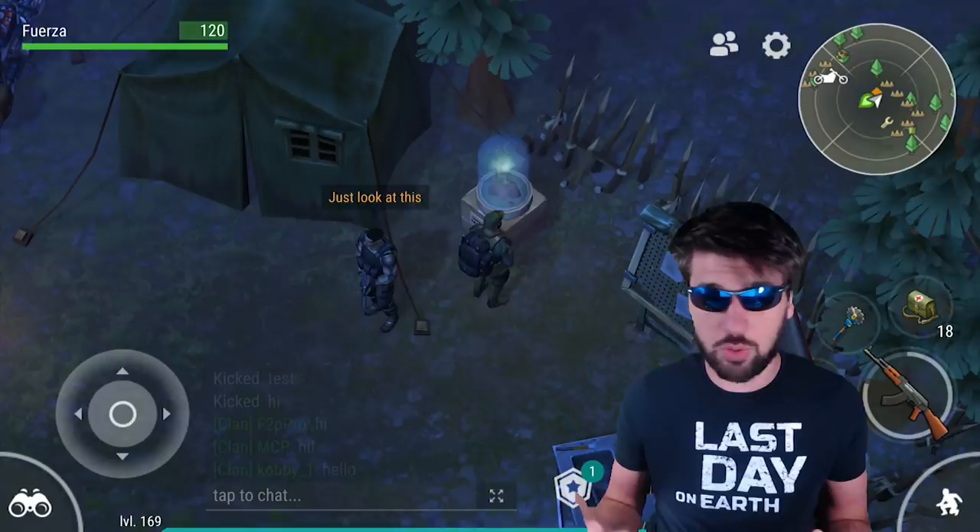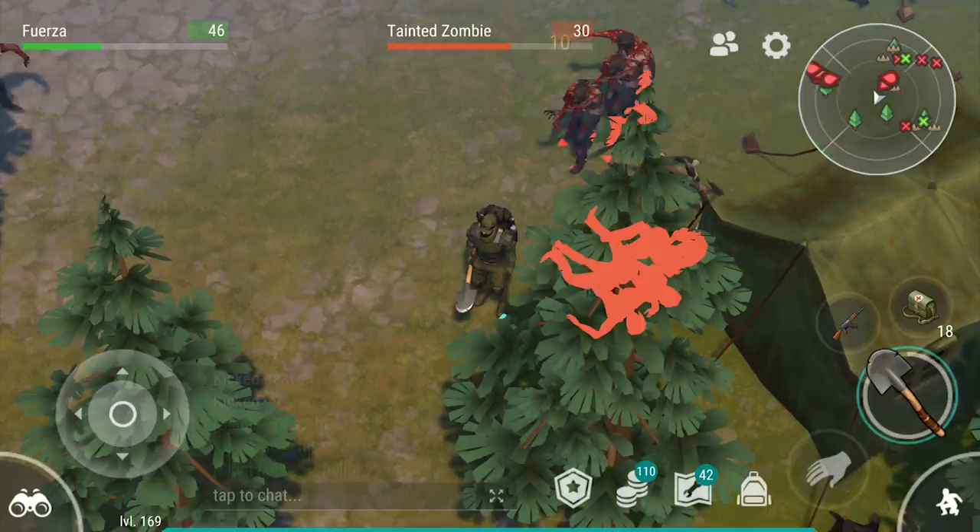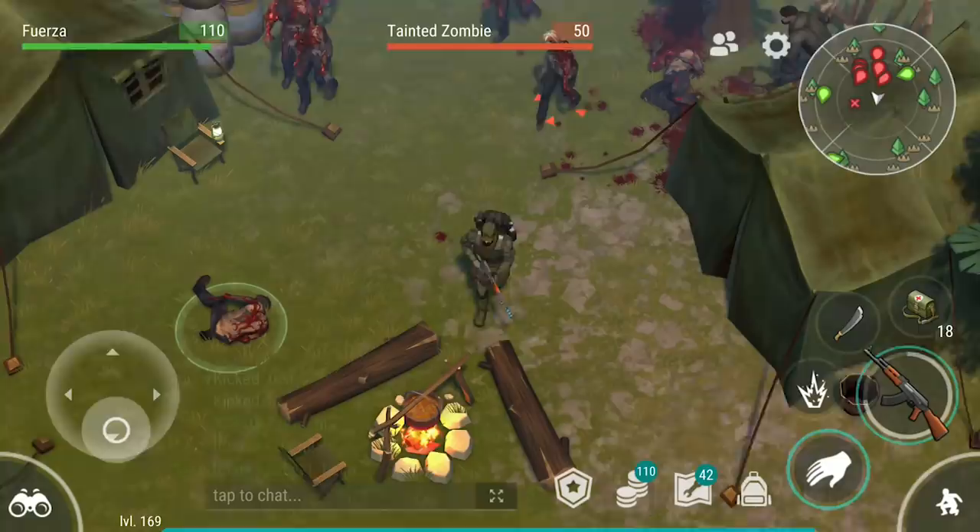The first quest Barker sends you on takes you to the survivors camp, which is a pretty easy task considering that you don't have to keep the survivors alive to succeed. You can also use the spike defenses to kill everything if you are trying to save weapons. But if you want to speed up the process, I recommend bringing a weapon that does AoE damage.